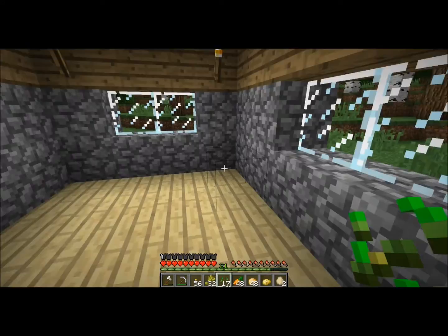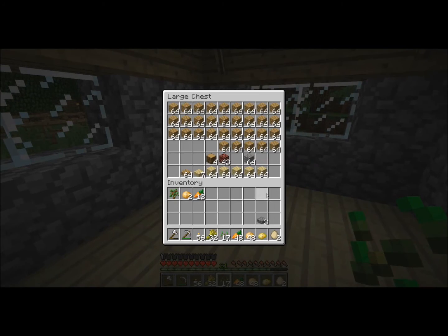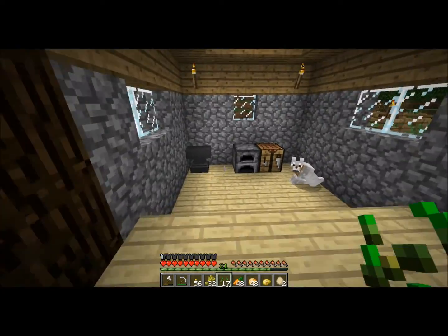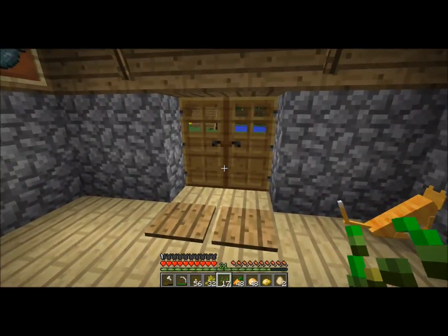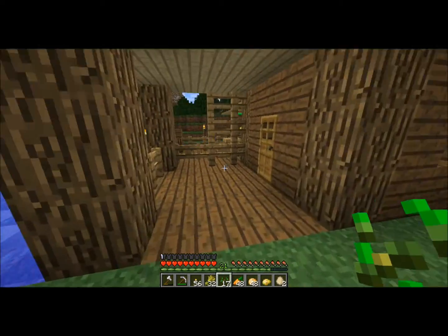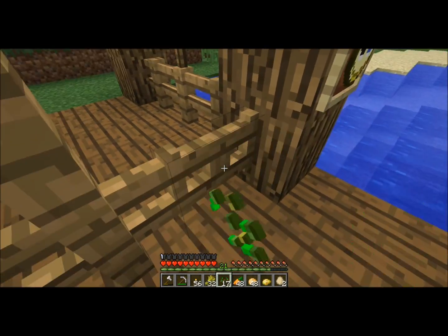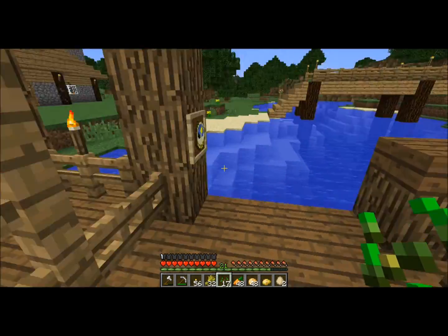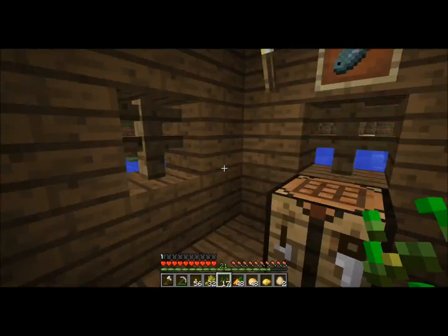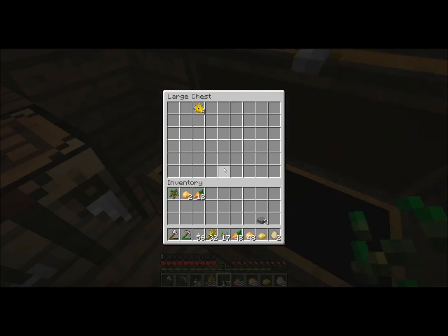I've got my ridiculously large amount of wood, my crafting area with another invisible chest because of the snapshot. Here's my little fishing shack and I built it so I can at least have a little bit of security while I'm fishing, except for maybe skeletal archers. This is the inside with more invisible chests.